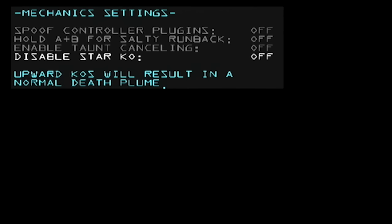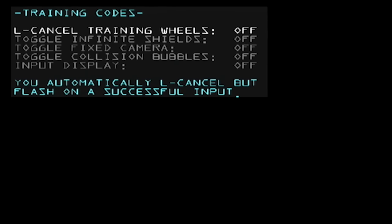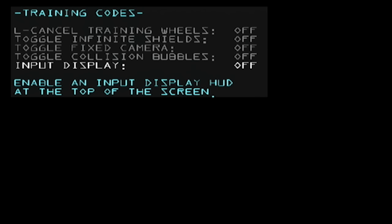That's why disable star KO is hidden in 20XX settings rather than tournament settings. Finally, we have some training codes. You can have L-cancel training wheels, which will always L-cancel for you. Infinite shields, fixed camera, and collision bubbles — which shows the hitboxes, hurtboxes, and things like that. And input display, which I will show off in a second — it basically constantly shows what you are doing as you are playing.